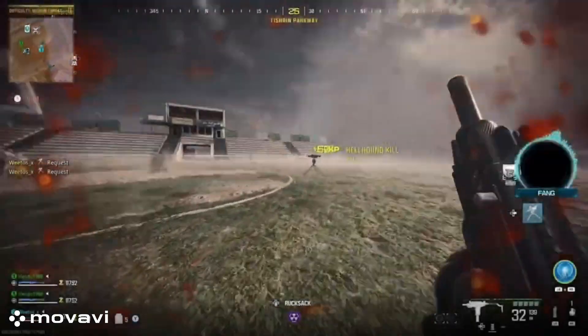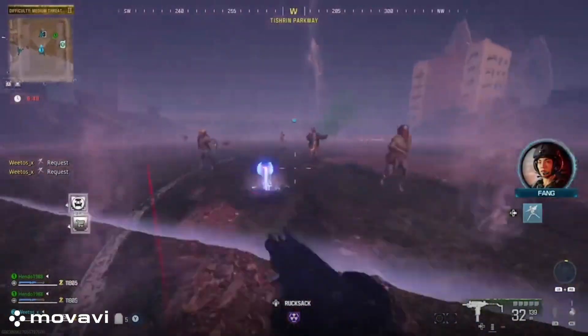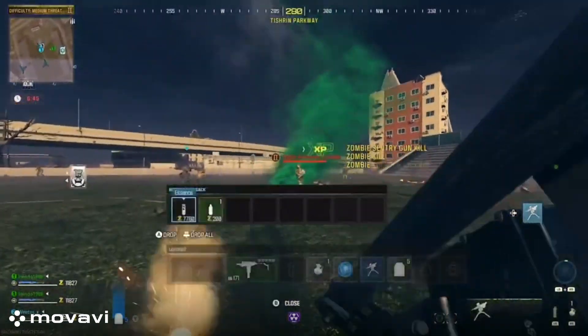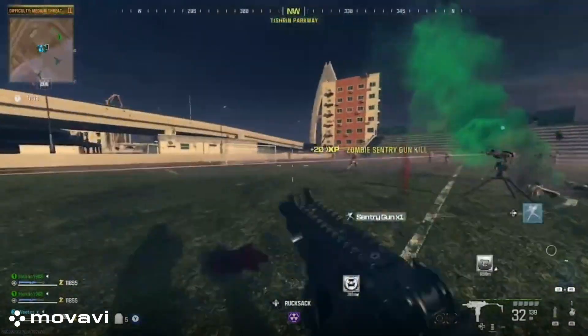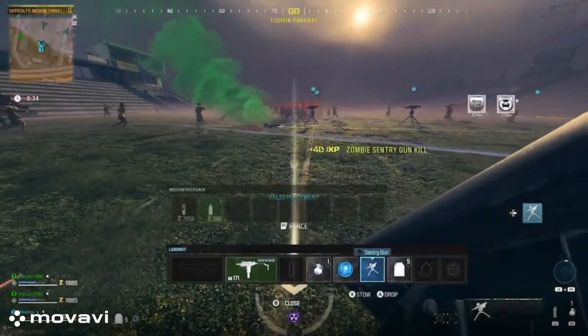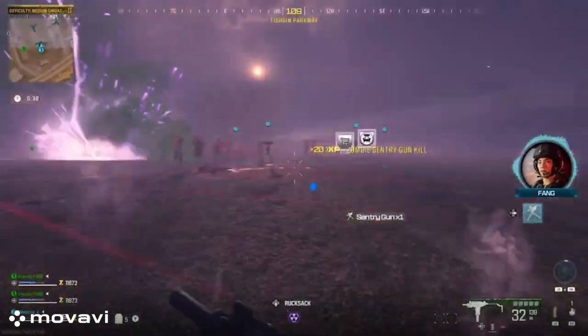So what you want to do is grab yourself a sentry out of the buy station — it's 2,000 points. Now once you've got the sentry gun, just pull it out as normal, open up your inventory, hover over it, and you're just gonna place the sentry gun down. As you do that, just drop the sentry out of your inventory, then pick it back up. And that's it — you've got a sentry, and you can do that as many times as you want.